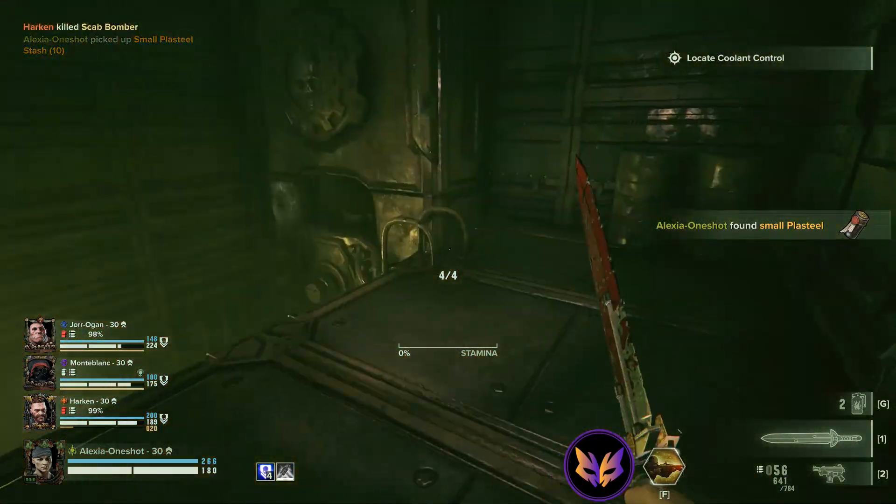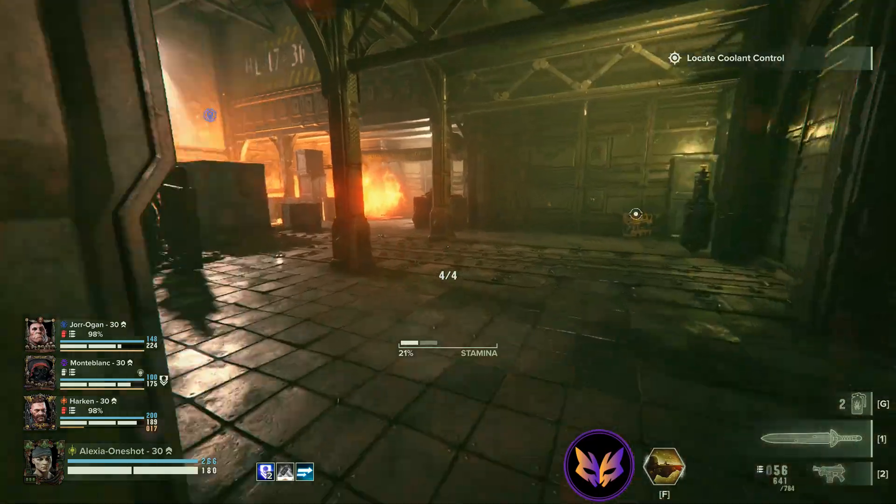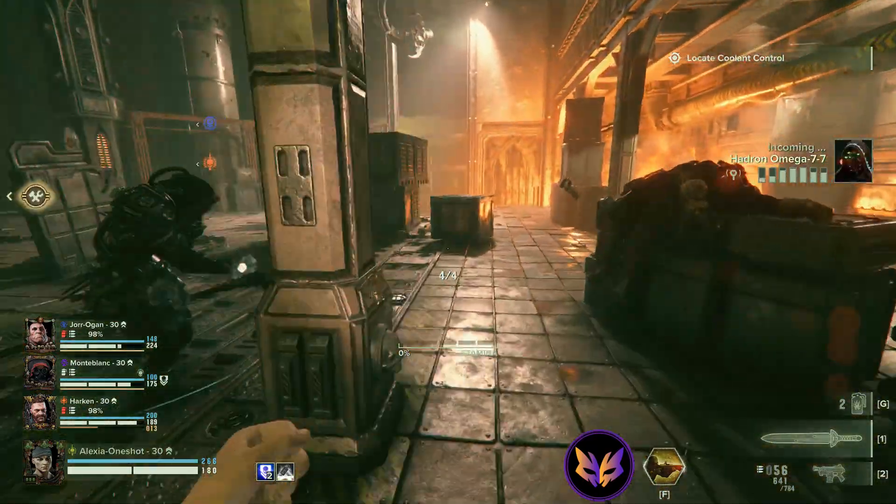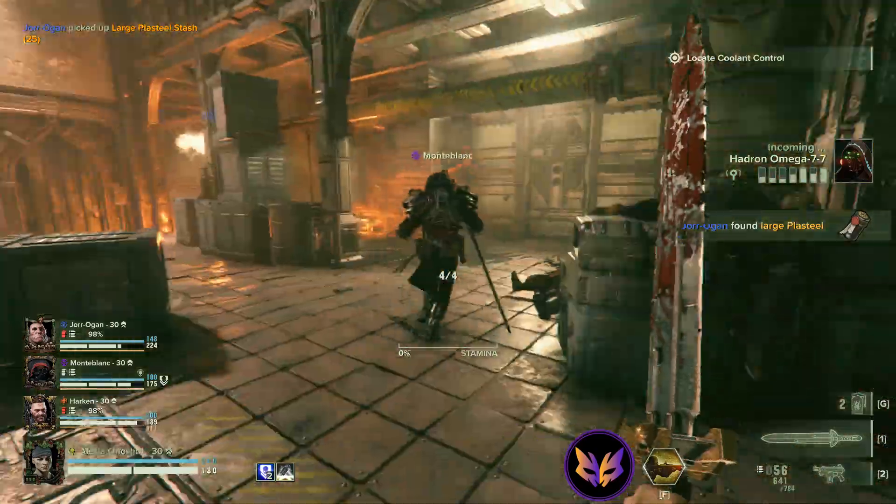Unless it's disablers — disablers come over helping teammates, because otherwise you're gonna end up in a situation where you're both in trouble.